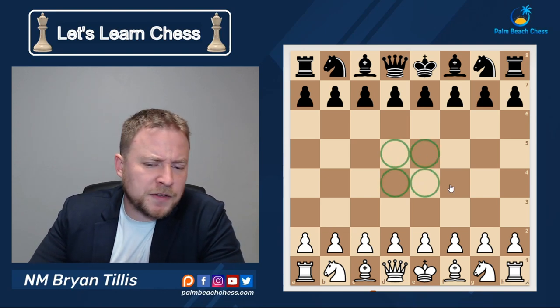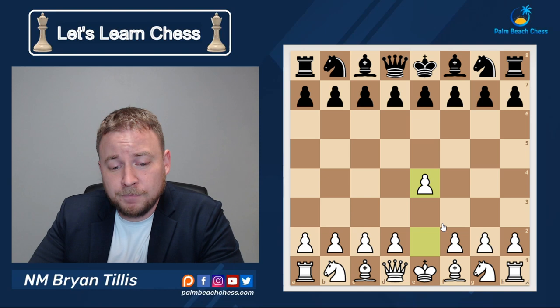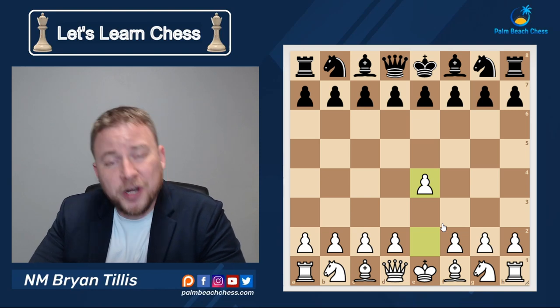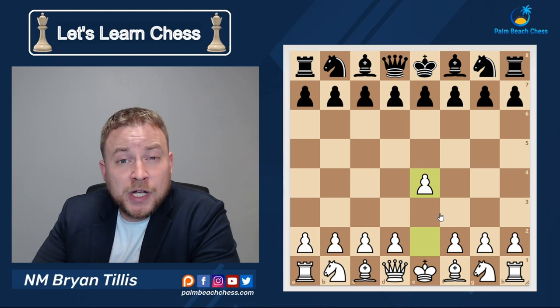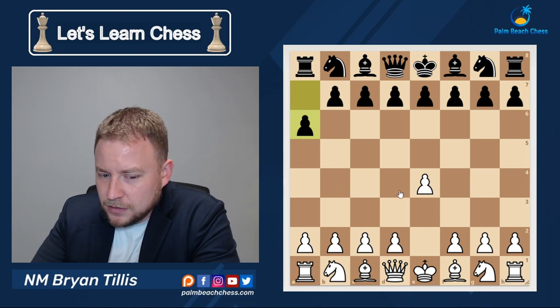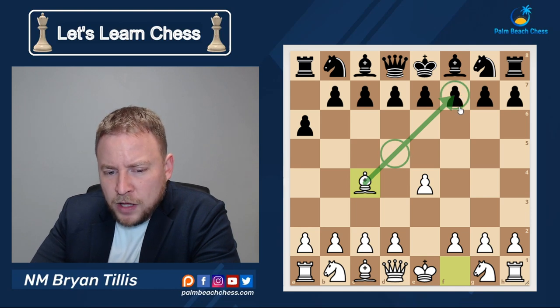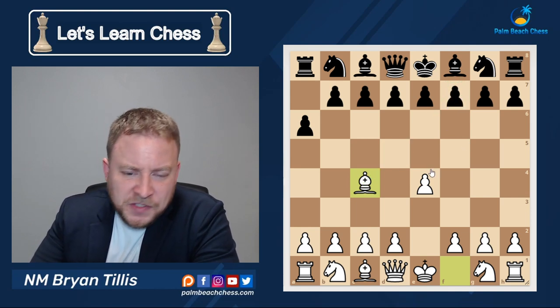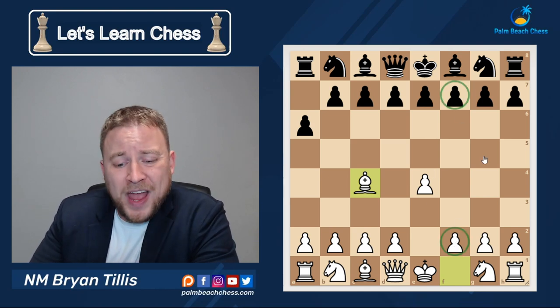When talking about the center, let's start with a pawn placed in the center. This was Bobby Fischer's favorite move — he even had a quote on it: 'best by test,' 1.e4. Now let's say black is new to chess and makes a pawn move on the edge of the board. Does that affect the center? No. Now I'm going to bring my bishop out, and notice how my bishop attacks through the center as well as the f7 square.